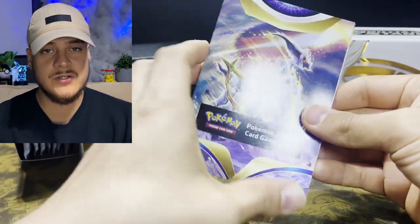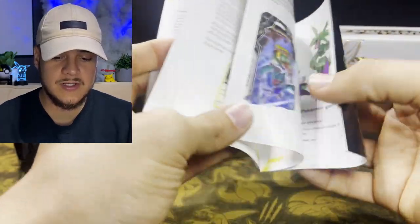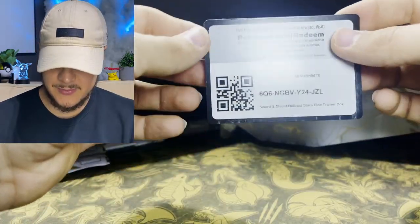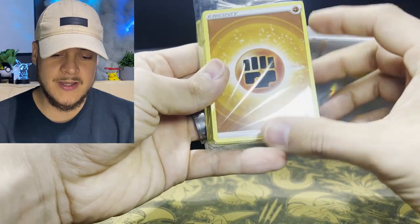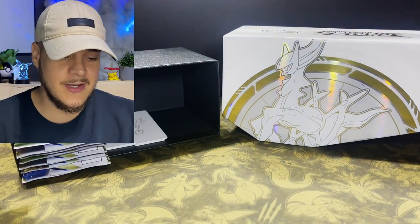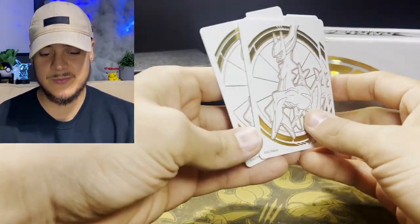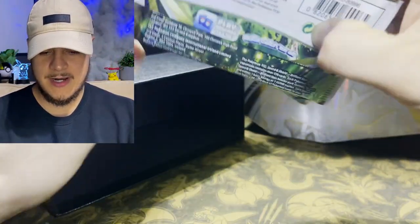It comes with the official rule book guide, updated with the V Star mechanic. It also comes with 65 Brilliant Stars sleeves, a code card for the online game, a brick of the brand new Brilliant Stars energy — probably my favorite energy to date — and dividers. They're doing the double art on the sleeves as well; I love that.